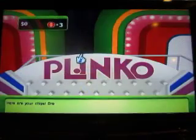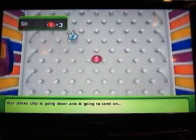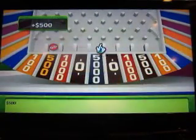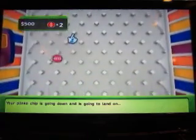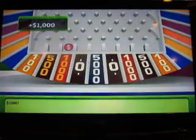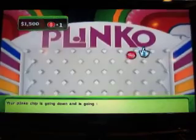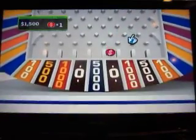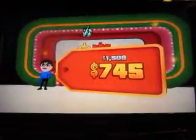We can win as much as $15,000. Here comes the first chip — that's going to be a $500 Plinko chip, not bad. We've got two to go. The next Plinko chip goes down and it's $1,000 — we did better with that one. Let's get that last one — going for $5,000... No! Zero! Well, $1,500 is better than nothing.